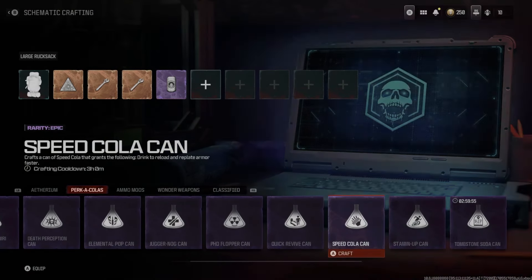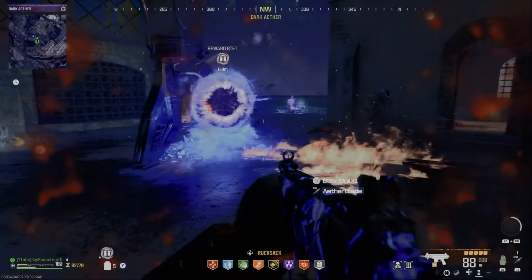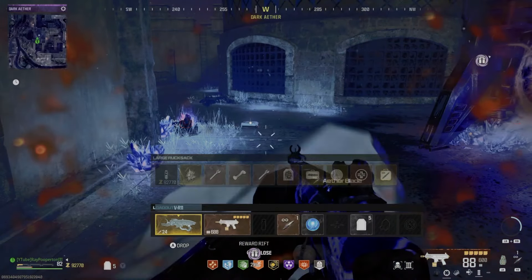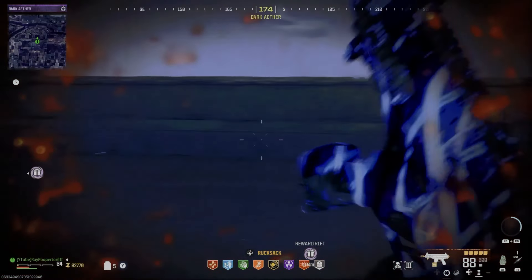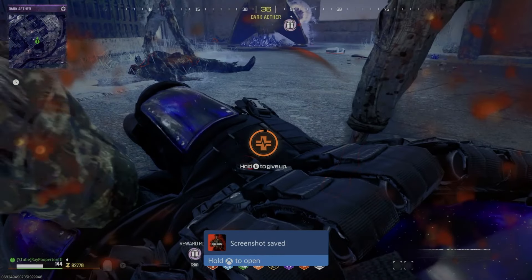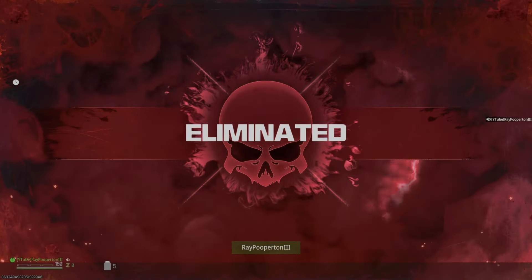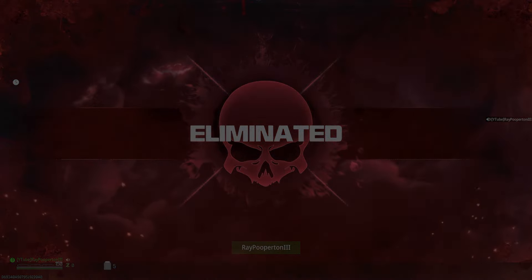Now for the bad news. Tombstone now glitches and doesn't set if you don't wait until the aftermatch stuff is complete. So let the game do its thing before exiting or you risk your Tombstone not showing up the next game. If on a team, use the new leave team feature or just wait until everyone is out or dead and the squad eliminated screen has played.